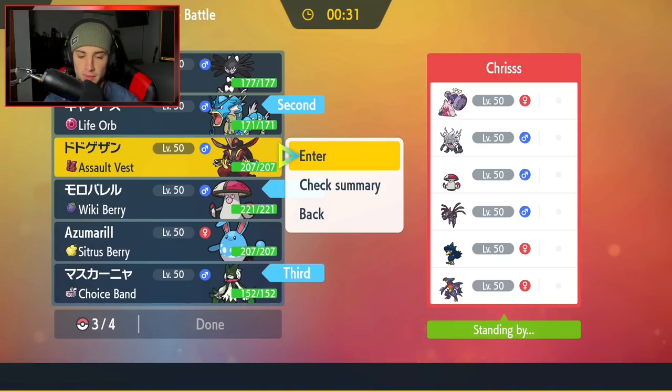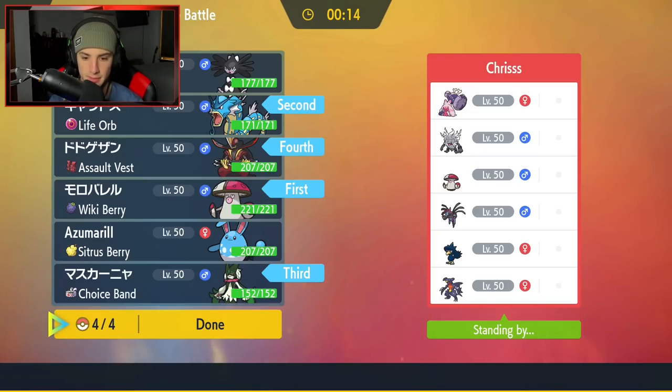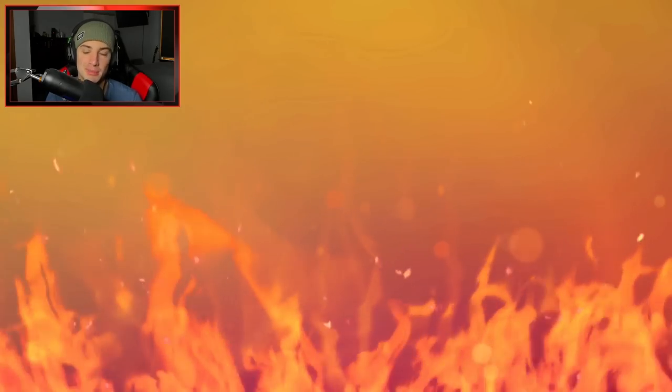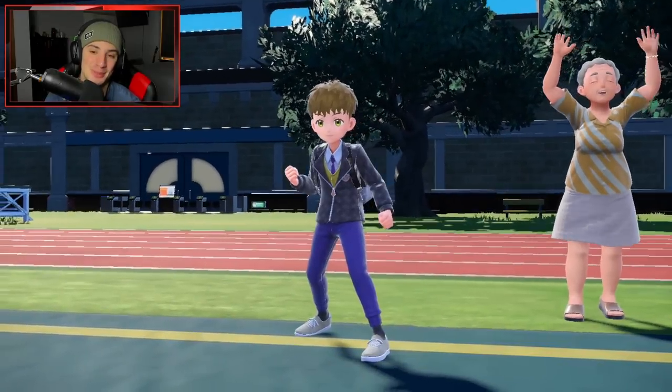I'm thinking of going into Gothitelle — the reason is it has a Terastallized Fairy typing and can dodge Dragon moves. Yeah, I'm digging that. It's the same team, just different order, which I really like. Let's lock it in. Back-to-back in battle number two. That first battle was absolutely amazing — long and drawn out, both players swapping and making good plays. But my plays were a tad bit better because we picked up that W. He burned two of my Pokemon and I still made it out alive. Thanks to Meowscarada.